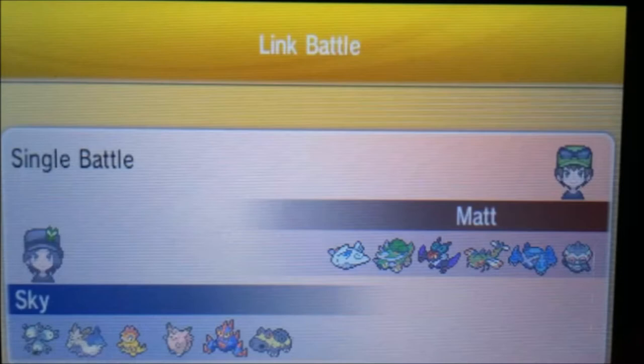I brought Magneton, Scrafty, and Clefable, but Stoutland is still around. I'm using a different Hippowdon now who is more specially defensive and has some offensive moves, because I felt that pure walling with that Pokémon might not be as useful as I thought it would be.